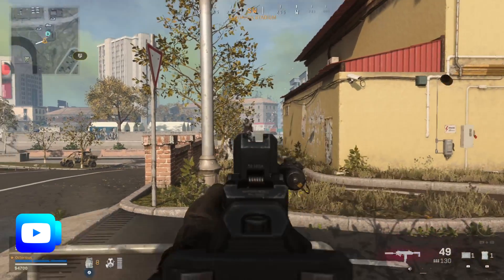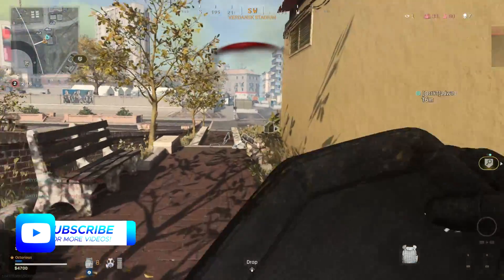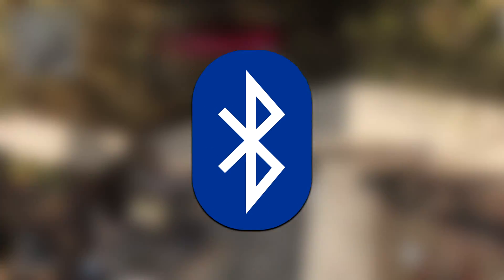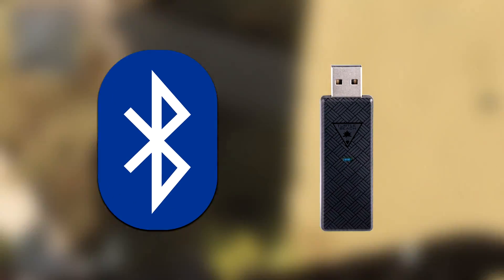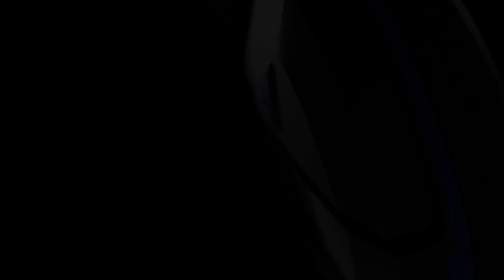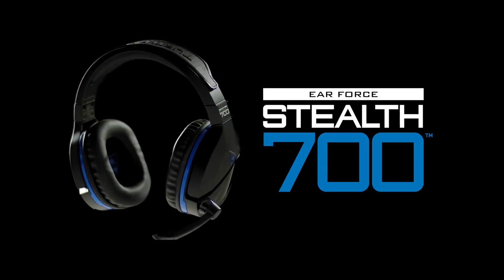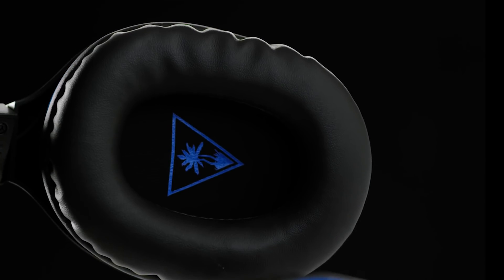Now you are going to want to disconnect your microphone or headset from your PS4 and connect it to your PC, either using a cable, Bluetooth, or some sort of wireless adapter that came with the product. I'm using the Turtle Beach Stealth 700 headset, so I will be connecting that to my PC using a wireless adapter, but I could do this straight with Bluetooth or an audio cable as well.